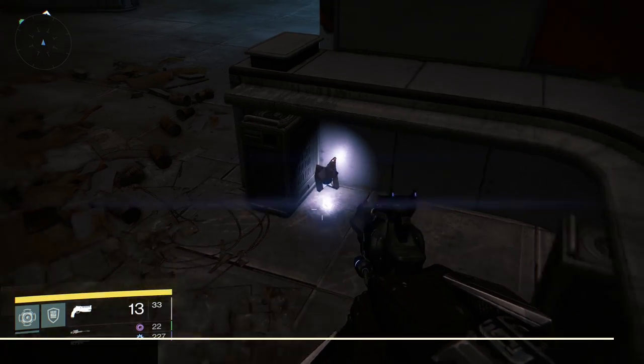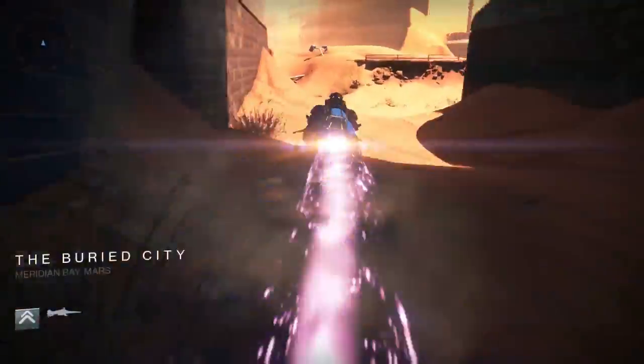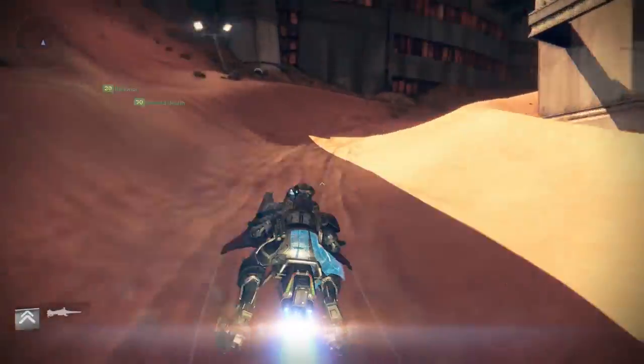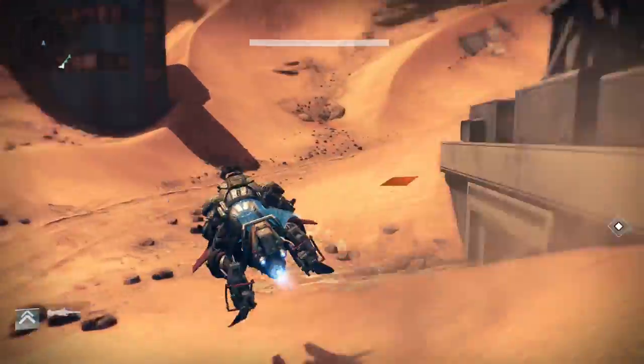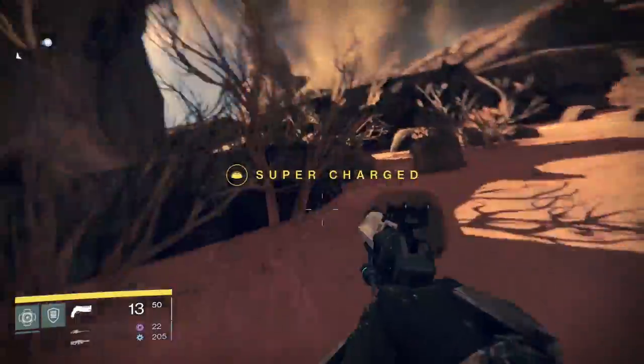After you grab this one, head back outside. You're now going to go to the Drift. Continue on the path you were going on when you came to the Hollows and you'll enter the Buried City. Keep going left and you'll enter the Drift. Scale up the hill until you see this tree on the left. In the tree, on a branch, is your next ghost.